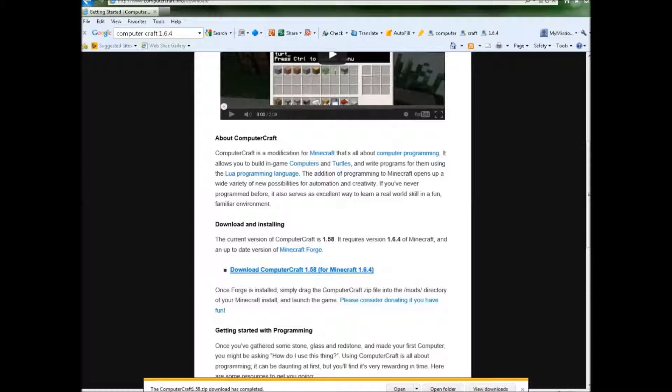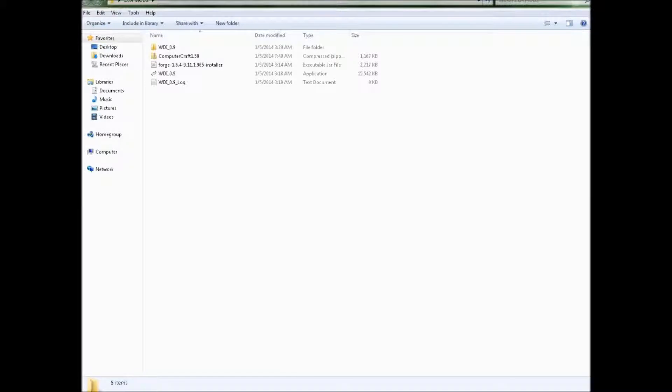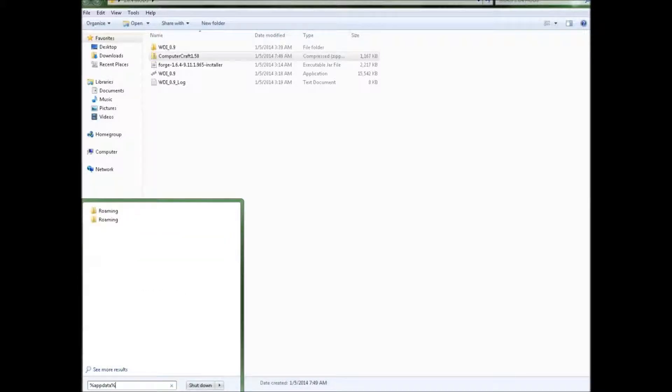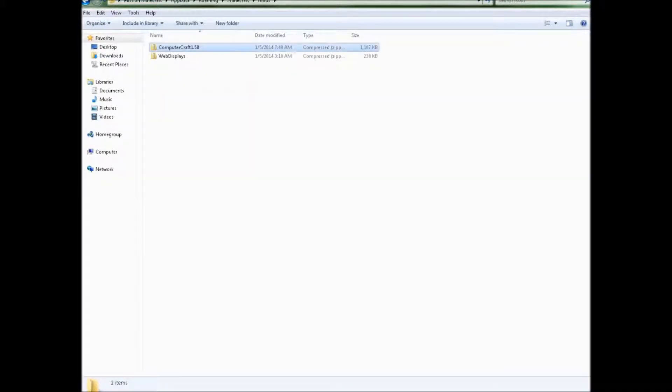Once it is done running this security scan I am going to close Internet Explorer, go into my mods folder — this is what yours should look like. What you do is you just copy this folder and you go into the search bar down here and type in percent app data percent. So far you should see Minecraft 2 in Minecraft. You are going to want to go into the mods folder and just paste it.